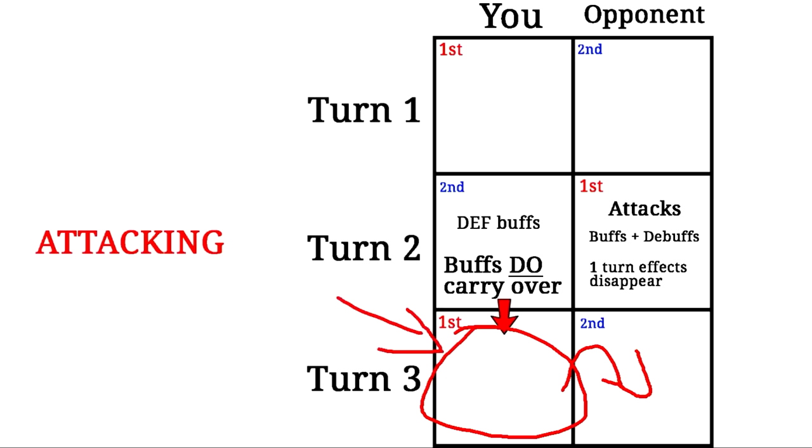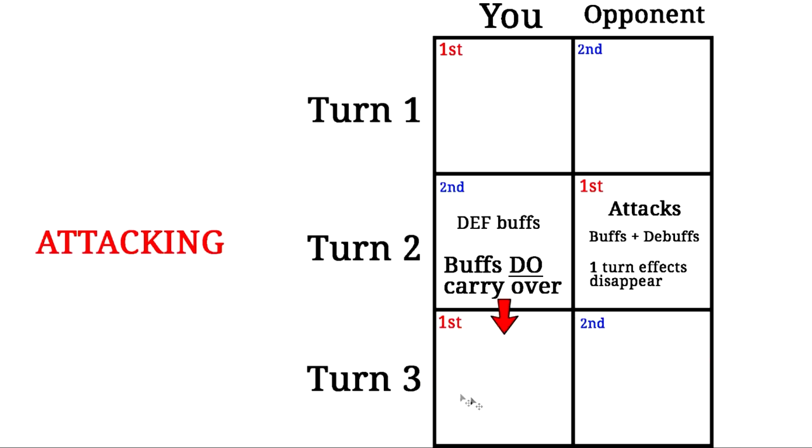If you happen to be using status elements within turn three as well, you can even make them skip their first two medals in round three — they're basically screwed. Not only will they miss all their buffs and debuffs, but you also have ridiculously high amounts of defense, so even if they try to recover with their third through sixth medals, they're not really going to be able to get past your defense. They're basically done in turn three solely because you were able to get your buffs to carry over.